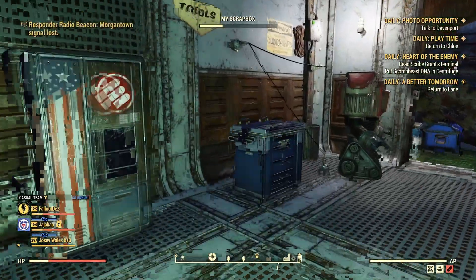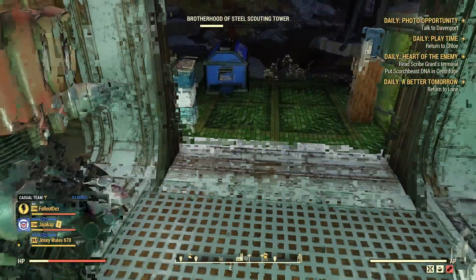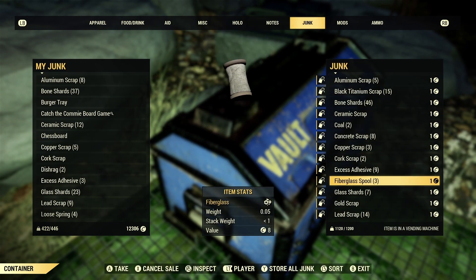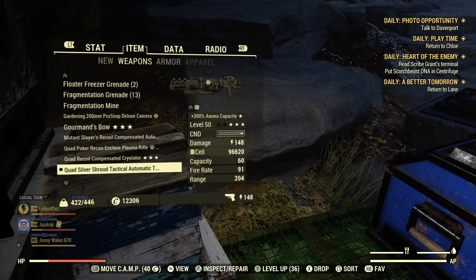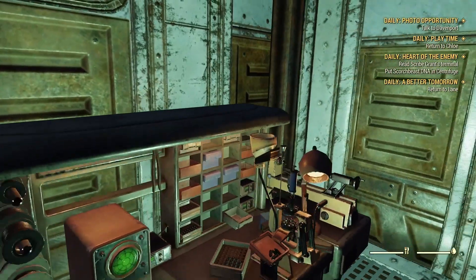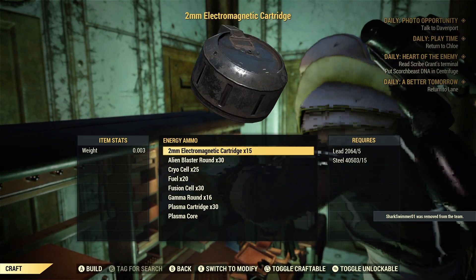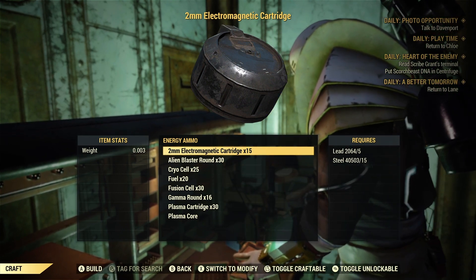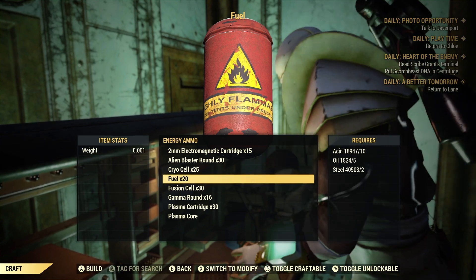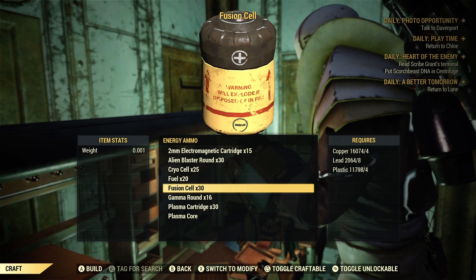You've got your scrap box and you can see I've got plenty of junk in there. If you haven't got Fallout First, you have a stash box and you'd carry your junk in there as well. Different types of ammunition need different types of scrap - lead and steel for the 2mm electromagnetic cartridges, alien blaster, fire cells, fuel. Some scrap components like oil, crystal, and copper you haven't got much of in the wasteland.